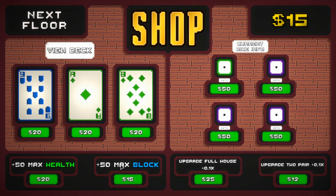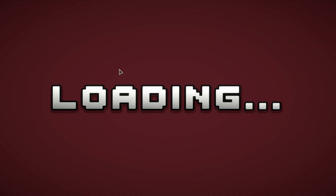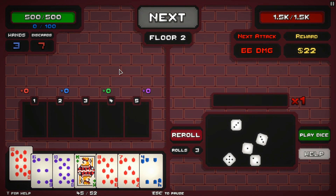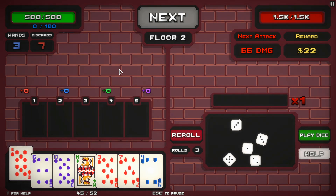In between enemies you get a shop that comes up. You can buy new cards if you have enough money, buy specialized dice that will give an extra boost to that color, or buy any of the bonuses at the bottom. I currently don't have enough money for anything other than upgrading a pair, which I'm not sure I want to do — I'd rather save. So next floor. And there you have it, that's the general gist of this game. This is cool, I like it.